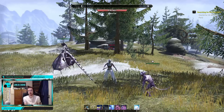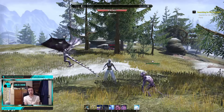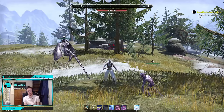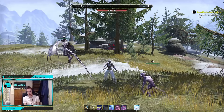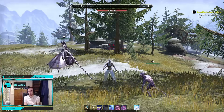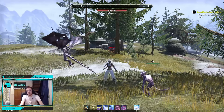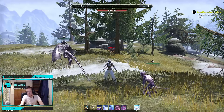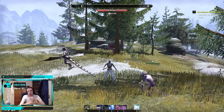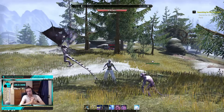Hello guys and welcome to another build video, this time for my Magic Sorcerer. This is going to play really similar to Electrocutioner, the build I uploaded recently. That is not the gank-based Sork — that is the stable double pet overload Sork. I'm going to explain all the concepts again, so don't worry if you didn't see the original build.